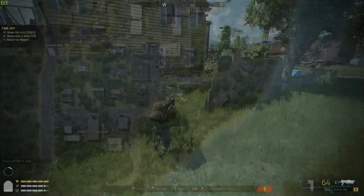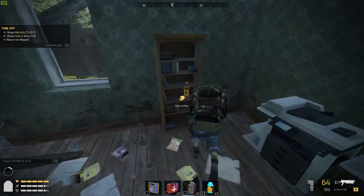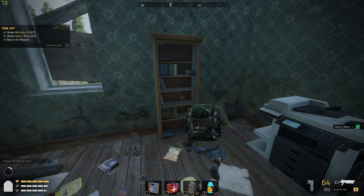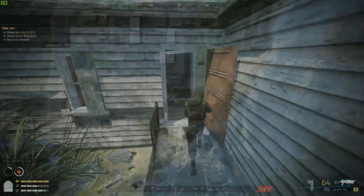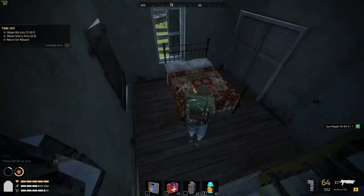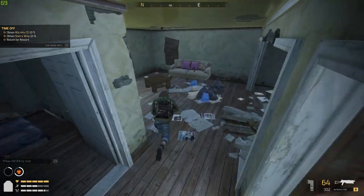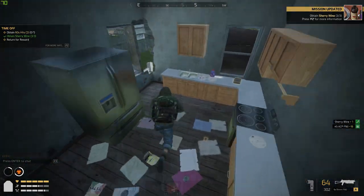Here's the first clip - me running into the house, just having a look about. Boom, spotted it on the shelf: first sherry wine, that's number one. As soon as I get back that's going in the bank. Second one - running into a different house, just having a quick look about. Check everywhere - on the sofa, boom, there it is.